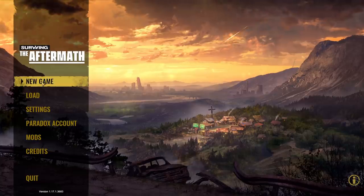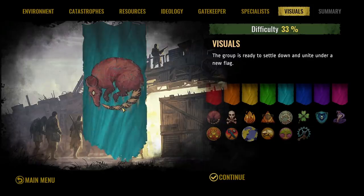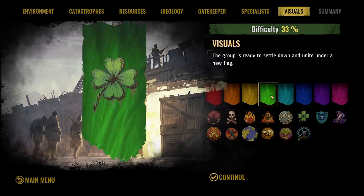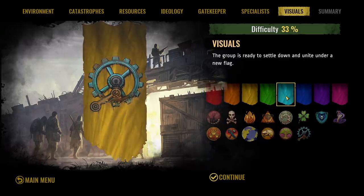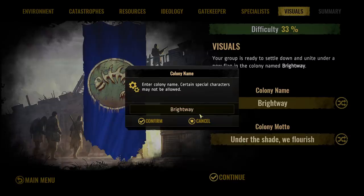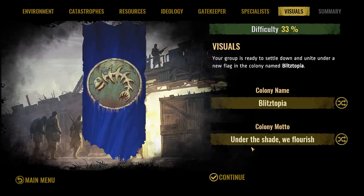Let's jump in and create a brand new save file since I haven't played in over a year. Check this out — we get to pick our flag. I like this one: a beautiful cyan with a dying rat on the front. Or straight up fire. We could also have a lucky green — kind of cool in a non-cool sort of way. The colony name shall be Blitztopia, and it will be glorious. The colony motto: 'under the shade we flourish.' That sounds like a terrible motto. I love it.